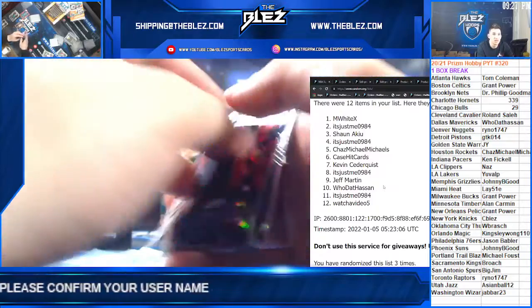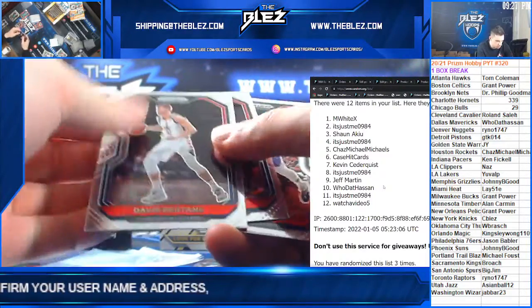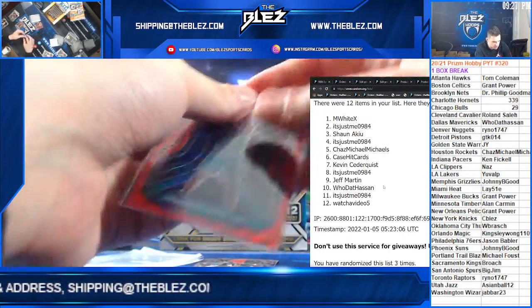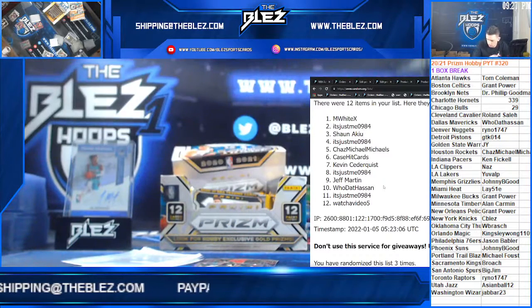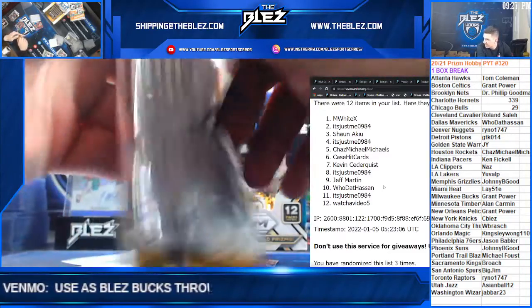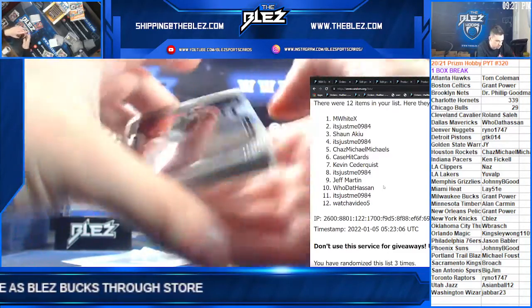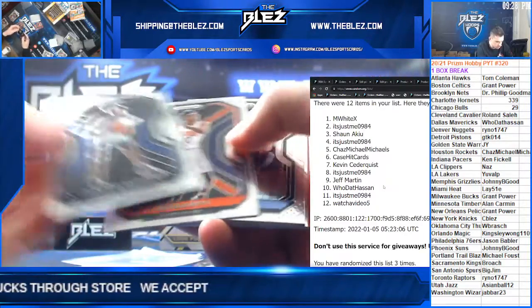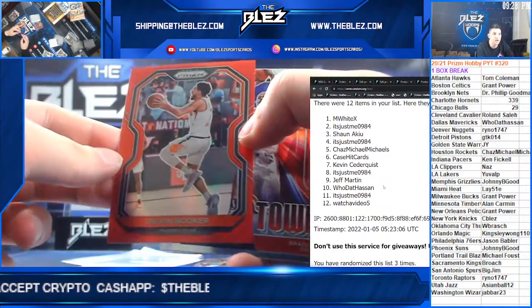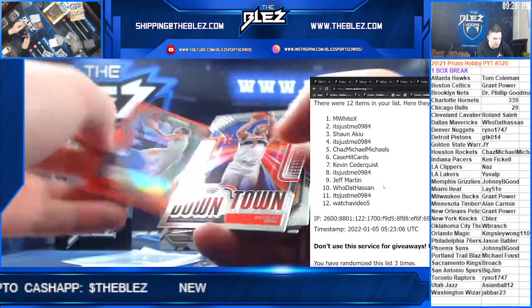John Collins to $175, Hawks. That's a concept card. Pack 6 — his case hit. Red of Devin Booker to $299 Phoenix. Johnny B. Goode.